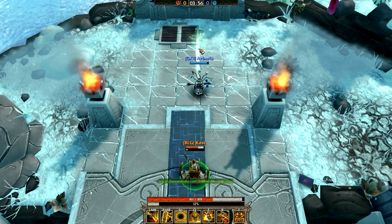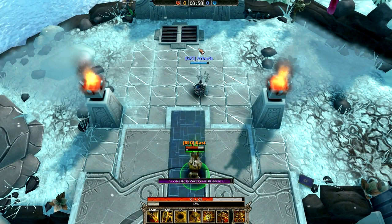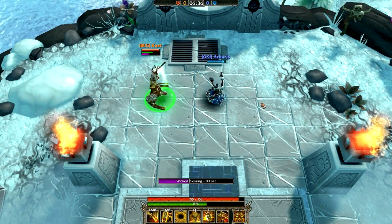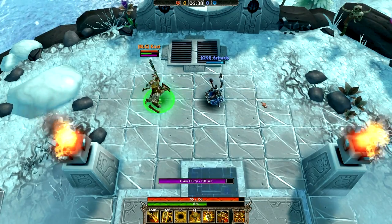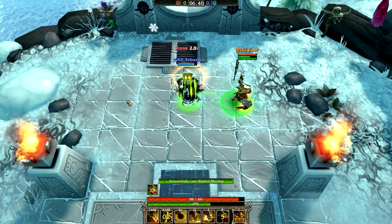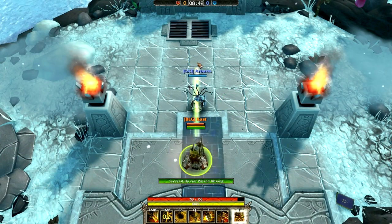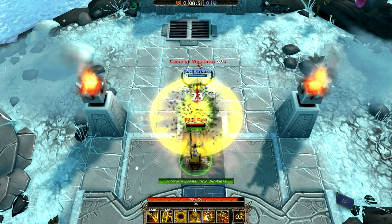A very unique property of Grimrog's heal is that if the healing projectile hits a target that has a curse applied to them, it can either buff Grimrog or apply a control effect to his enemies depending on which curse is active — making it the most diverse and unique heal in Bloodline Champions to date.